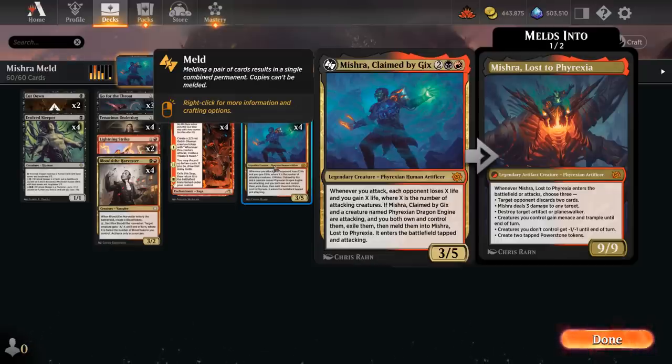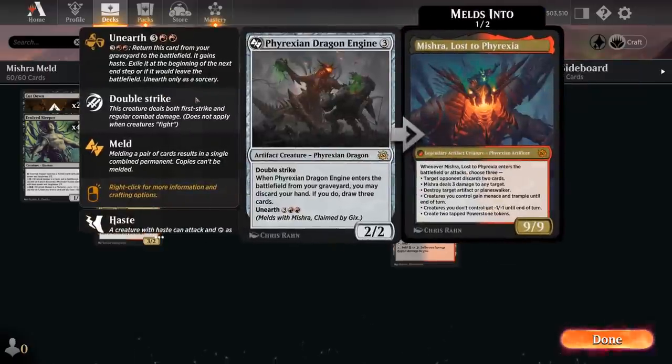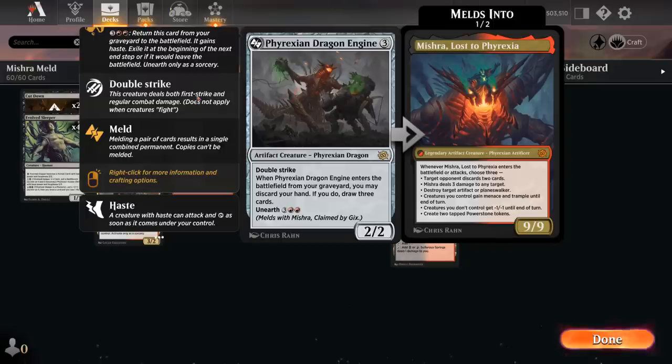The 4-mana 3/5 says whenever we attack, each opponent loses X life and we gain X life, where X equals the number of attacking creatures. So Mishra himself doesn't have to be attacking, meaning we can get immediate advantage out of it the turn we play him. Mishra, if it can attack alongside Phyrexian Dragon Engine, can meld into Mishra Lost to Phyrexia. The Dragon Engine is a 3-mana 2/2 artifact creature with double strike. When it enters the battlefield from our graveyard, we may discard our hand — if we do, draw 3 cards. It conveniently has Unearth for 5 mana.